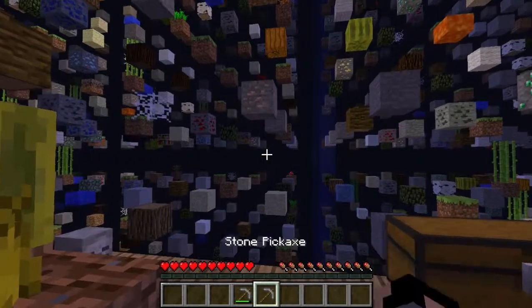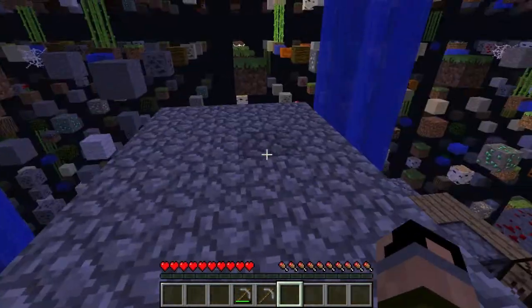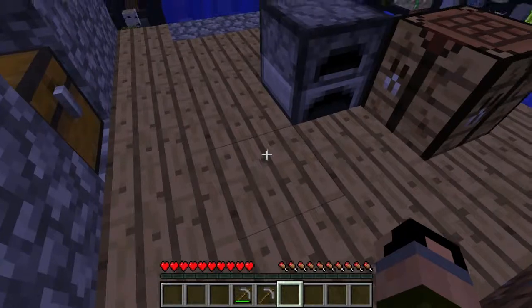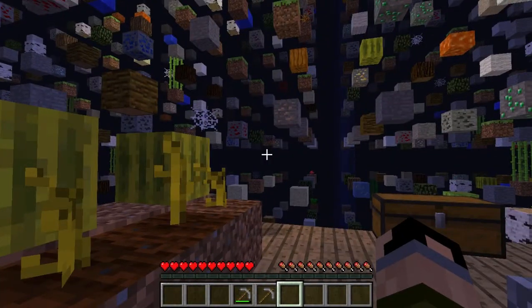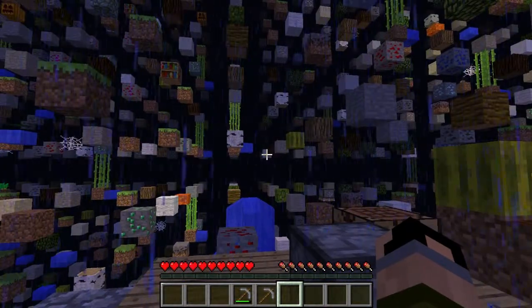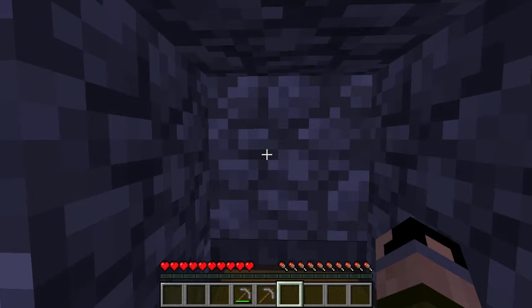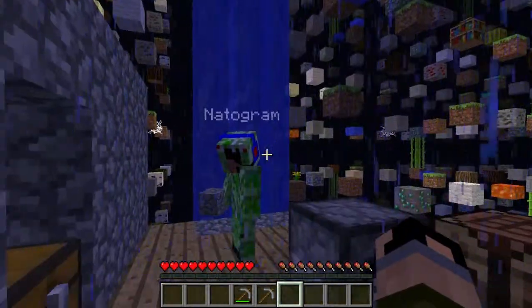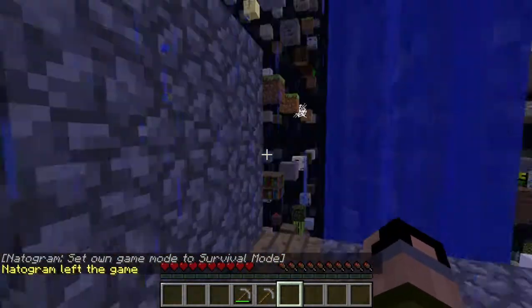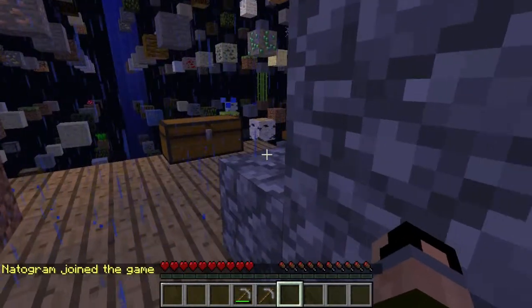Off camera when I went to clean out the dishwasher, Nathan managed to make the cobblestone generator and ran around — he did all this while I was upstairs. It must have taken him an hour. He went over there and found another chest with two hoppers in it. Were you in creative? No, I legit got them from the chest.